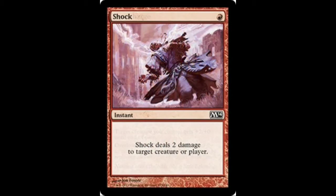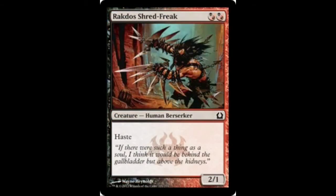The next card you'll see is our first burn spell in the deck. It's Shock. It deals 2 damage to target creature or player. It's just a decent burn spell, getting 2 damage out right away. You can burn their creatures, but most of the time you're going to be burning them, trying to get their life total really low so you can sweep in with all your creatures and kill them next turn. I have it as a 1-off because it's not a great burn spell since it only deals 2 damage.